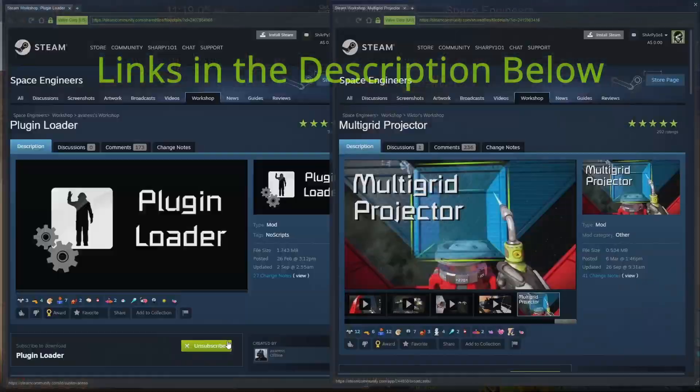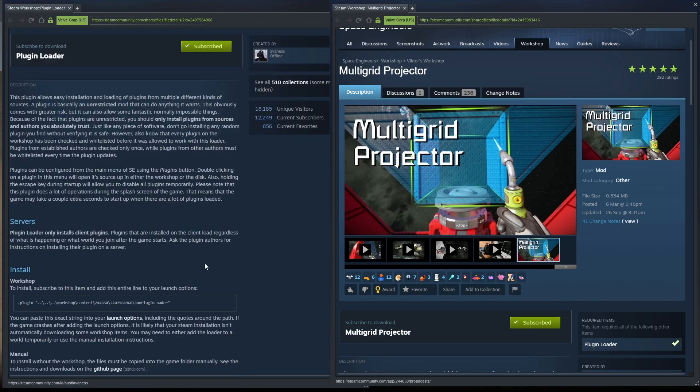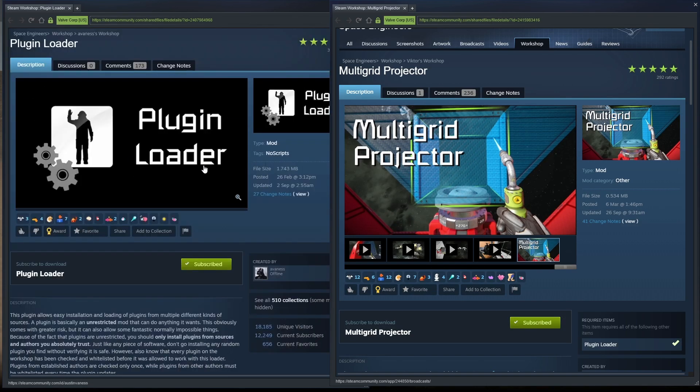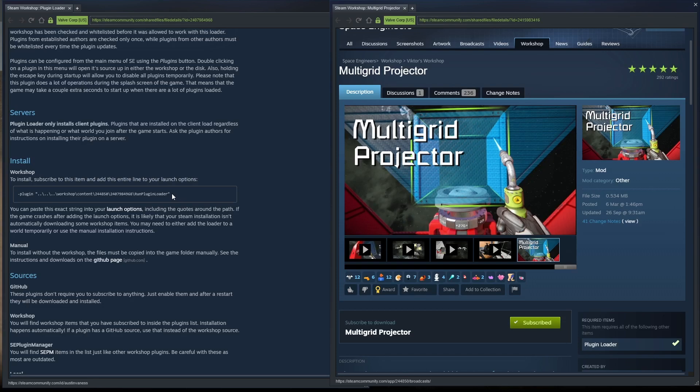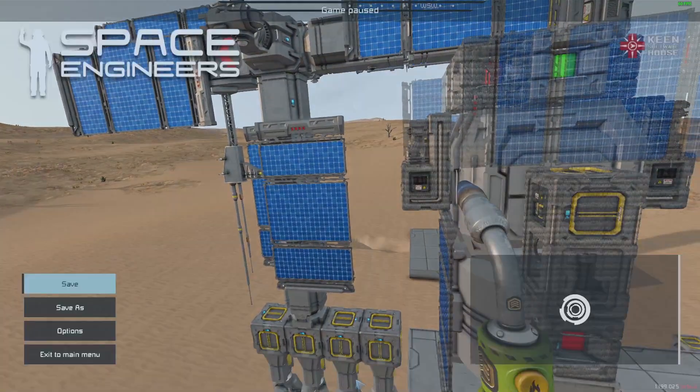Head on over to the Steam Workshop straight away and subscribe to both of these mods as I have done. Go to the page and copy this line — copy that just like so — then head back to your game and exit.